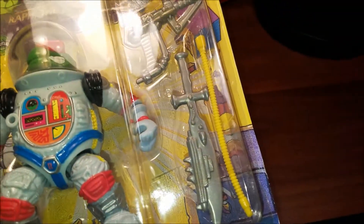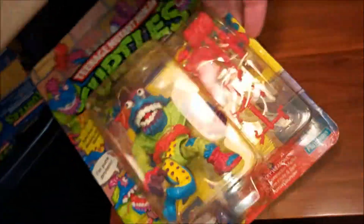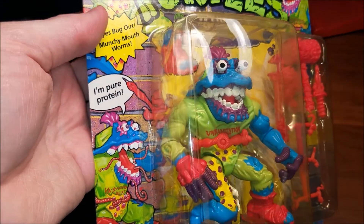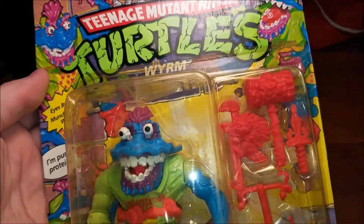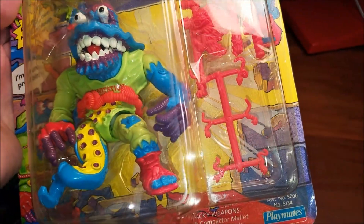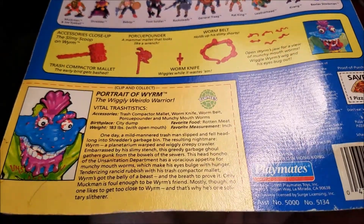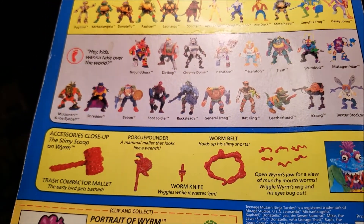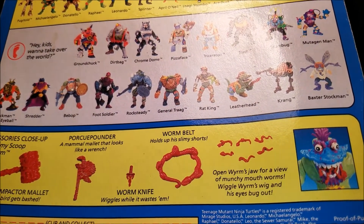I kind of confuse this yellow pipe sometimes with the one that Krang has. Here's an odd figure — Worm. 'Get away from me, you disgusting worm — I'm pure protein.' That's pretty gross, neat artwork. Those little red things get lost. Worm came out in 1991. Favorite food: rotten meat. His eyes move — open Worm's jaw for views of munchy mouth, worms wiggle, and his eyes bug out.